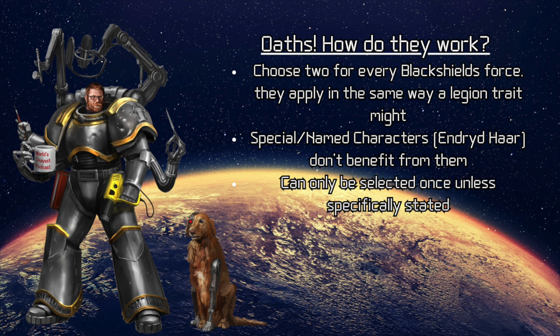Sounds pretty metal. When you select your detachment with Black Shields, you have up to two options from this list. You grab two of them, and they're applied to every model selected as part of your detachment that has the Black Shield special rule, excluding models with the unique unit subtype. So if you are using a special character in here, they do not get an Oath. Unless noted otherwise, no Oath may be selected more than once per detachment.